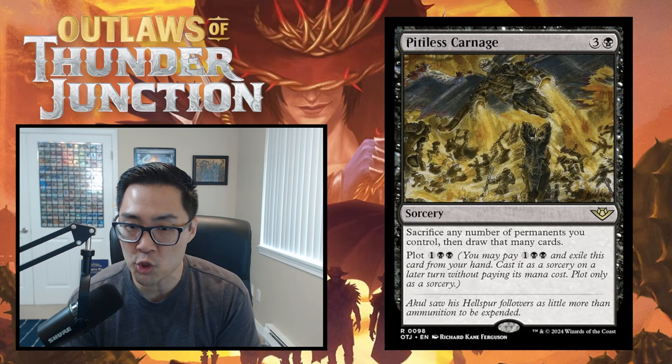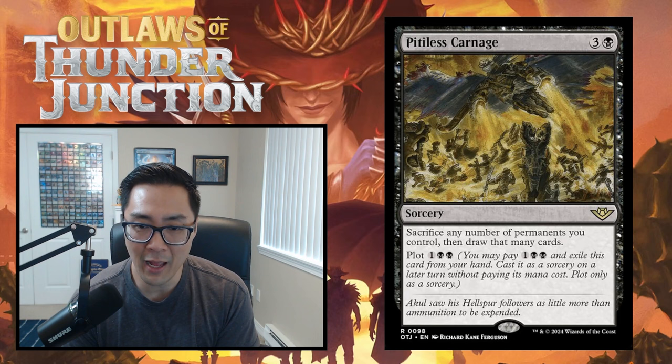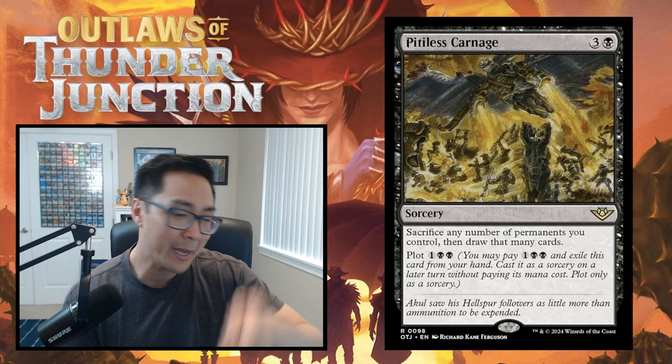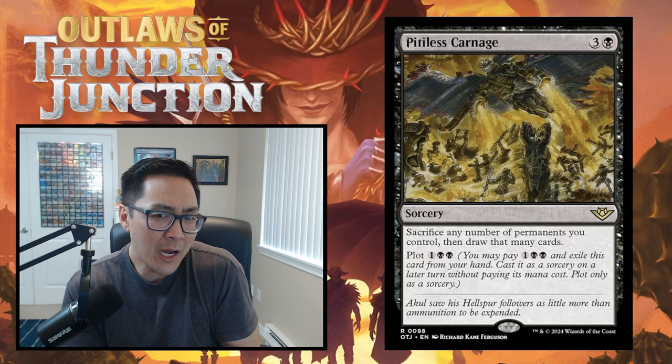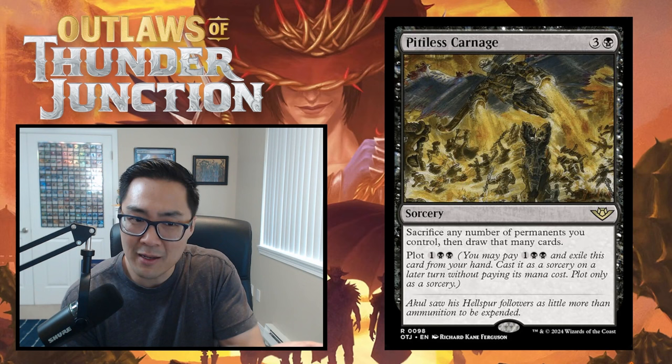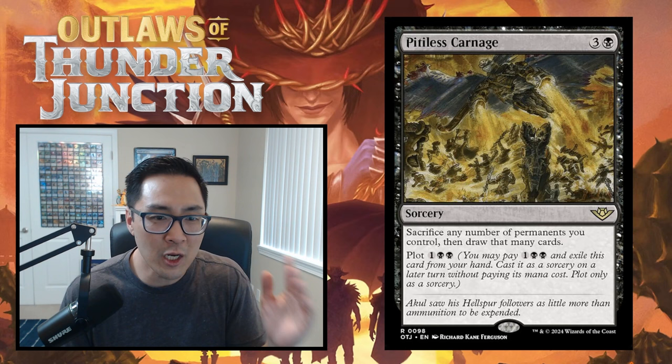Pitiless Carnage is three and a black sorcery - sacrifice any number of permanents you control and draw that many cards, with a plot cost of black black. You could plot it late and then on the following turn sacrifice lands to draw cards, but this is just too much of a cost to draw cards. I originally considered D, but I'm changing my grade - this is an F. Don't play Pitiless Carnage in your decks.